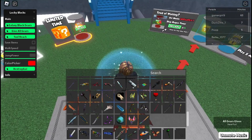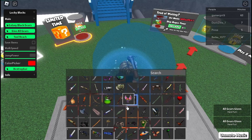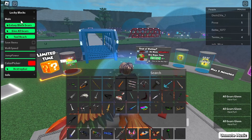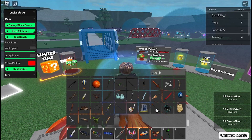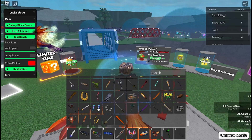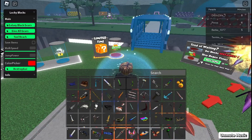Now give all gears. If you press it a couple times, it'll eventually give you every gear in the game. You just have to keep doing this until it runs out of things to give you. As you can see, I got all the gears because it's not giving me any more.